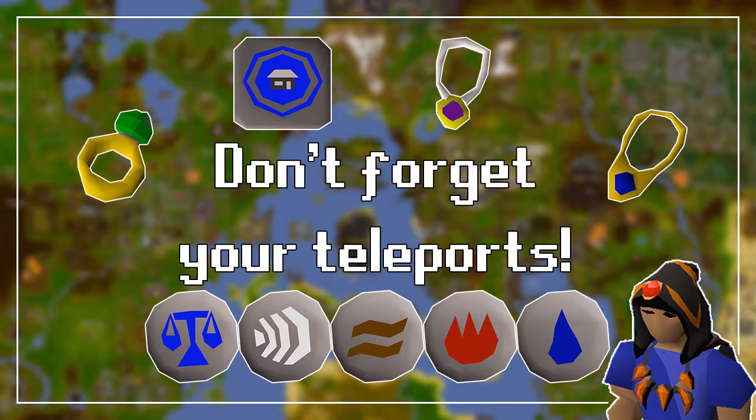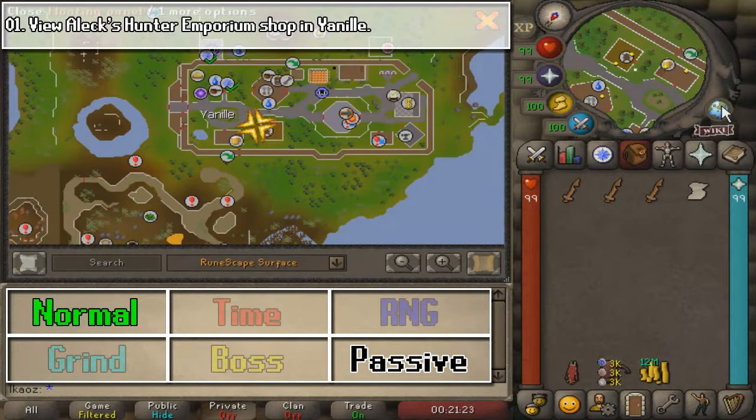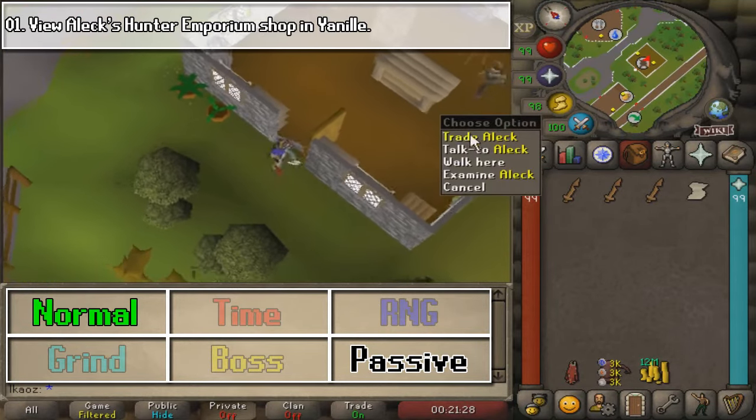So once you have everything ready, let's jump into the tasks. We are going to start our Achievement Diary journey here at Yanille, and our first task is going to be opening Alex Hunter Emporium Shop.